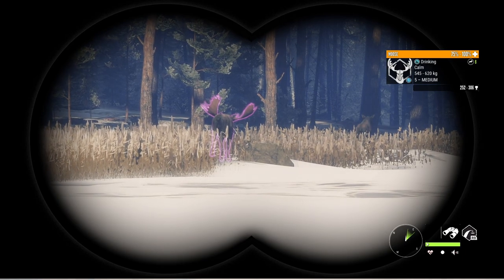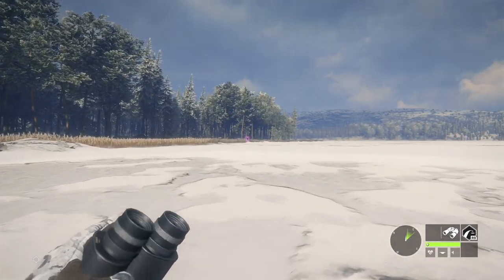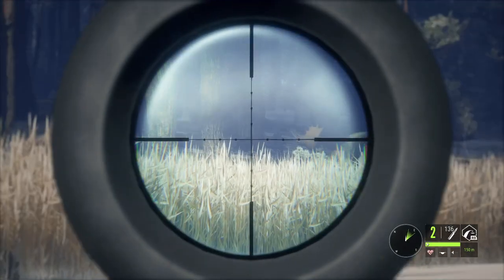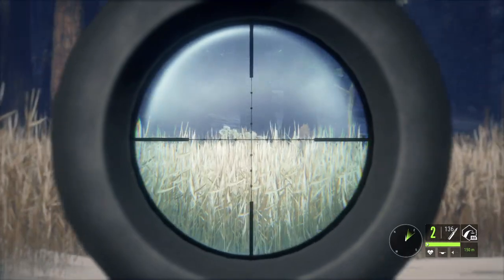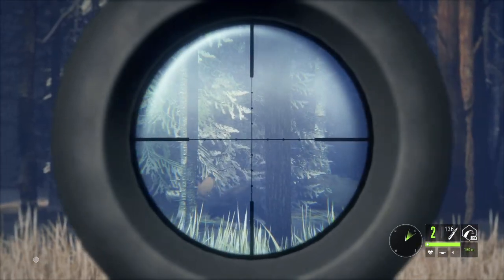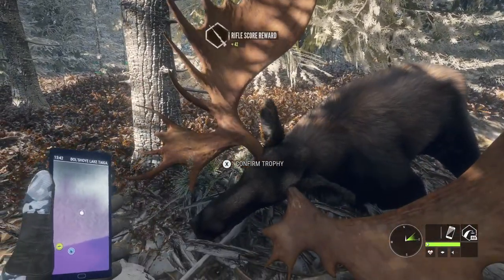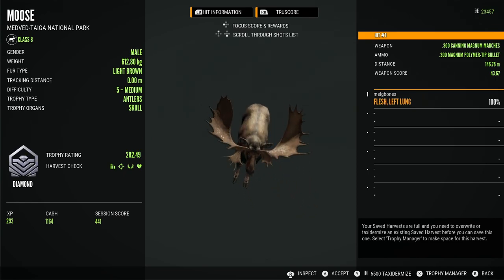Moving on a bit, I spot another level 5. You can see I've got more skills now and the weight and score estimates are showing as they normally would. I can't spot through the scope yet, but I am using the 300 at this point — I bought it, which was great. Moose are really good for money, which is kind of why I ended up grinding them first. They're good for money and XP, so why not — at least I'm making progress on the Great One grind as well.